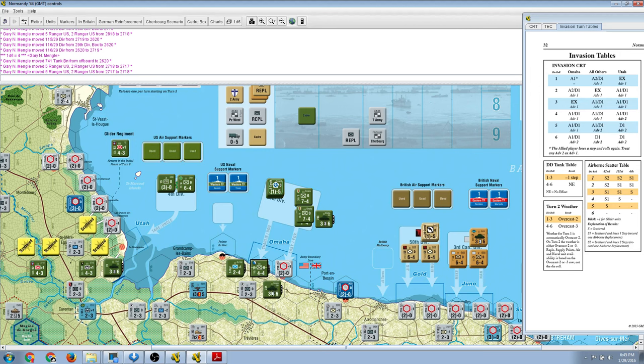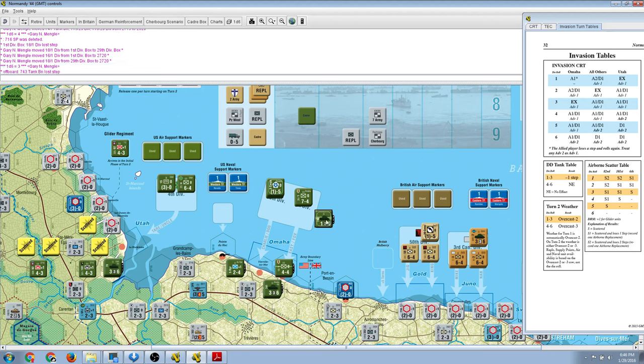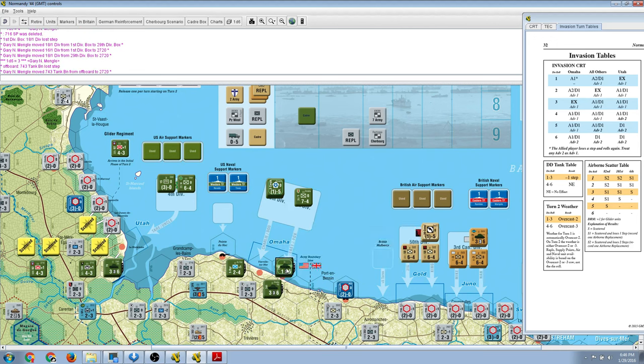We have a ZOC bond between this hex and this hex, which is one of the special features of this game and its sibling games. Because there are two hexes with a hex between them, that hex side is not crossable at all by enemy units. This hex at Vierville is protected from the German unit here. You certainly don't want these units getting back out of the beach and cutting us off. Let's roll for Easy and Fox sectors — we roll a 4, getting an A1D1 advance 1. The defender is deleted and we lose a step off this unit.